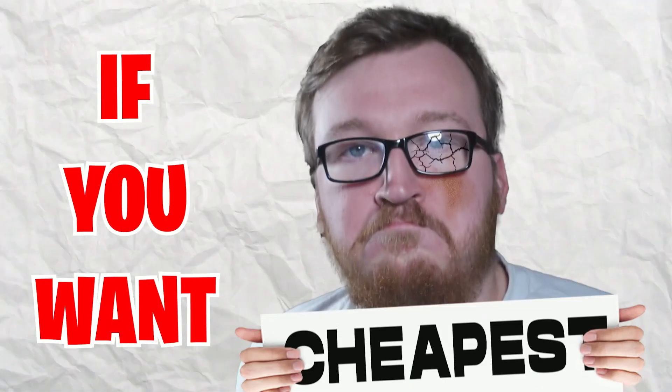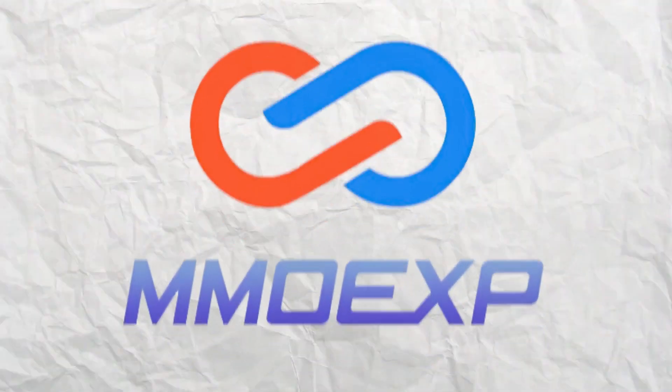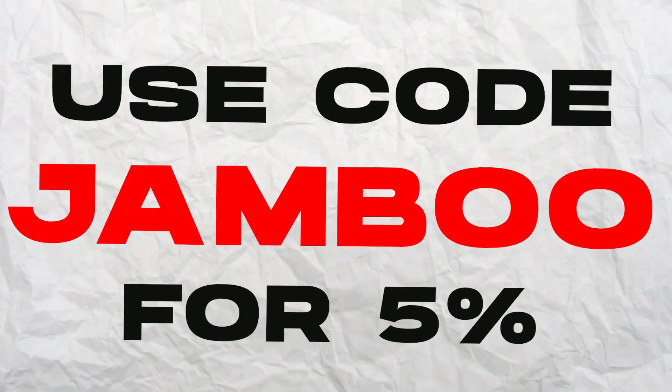Subscribe and leave a like if you're new, and let's get into the tactics. If you want the cheapest FC24 coins to get ahead of the competition, check out MMOEXP by clicking the link down below and use code JAMBOO for 5% off.